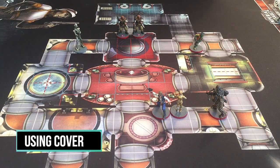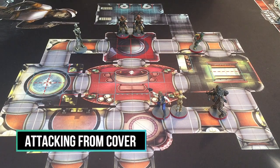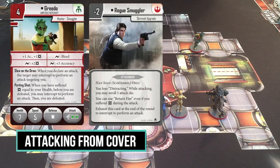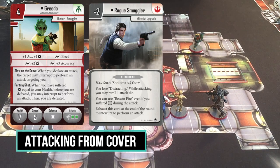Let's talk about shooting while you're in cover. Being able to shoot at a figure without that figure being able to see you has become an increasingly important part of IA, mainly because of two cards: Greedo and Rogue Smuggler. Shooting at Han so that he can't target you with Return Fire is an important strategy. Greedo brings a similar element with Slow on the Draw, basically giving every figure he shoots at a better form of return fire, although his own Parting Shot also needs to be considered.